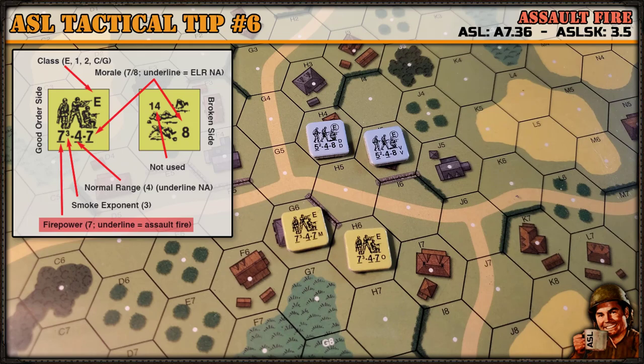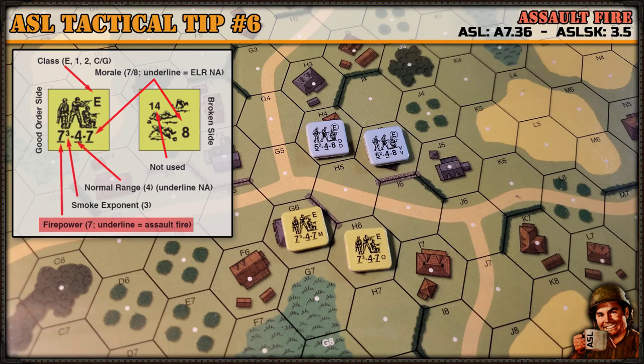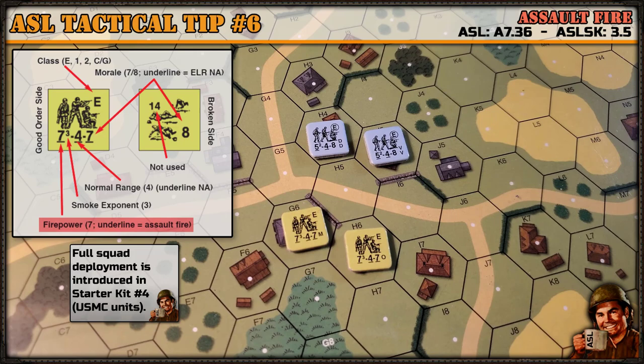Assault fire does not apply to half squads. So if you deploy a unit sometime during the game that has assault fire capability, you lose that capability in the two half squads. Or if you have a half squad as part of the order of battle, if the full strength unit multi-man counter has assault fire, the half squad will not have it.